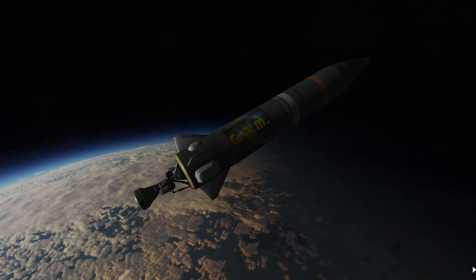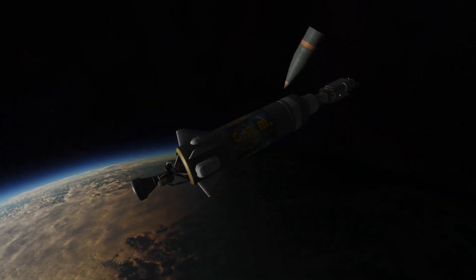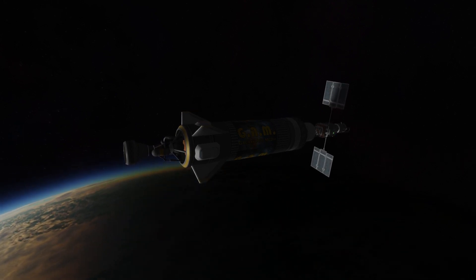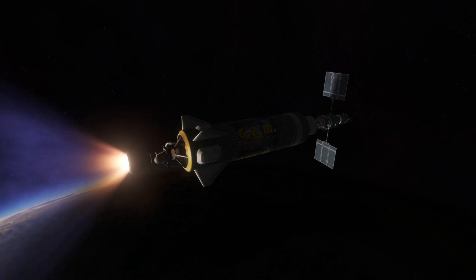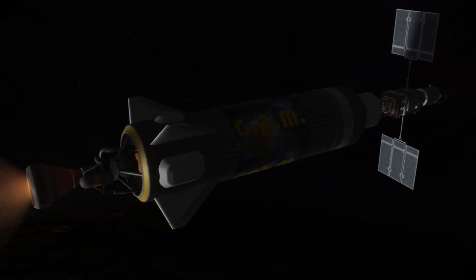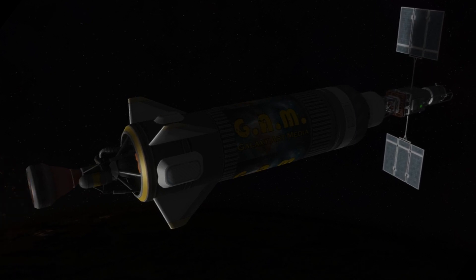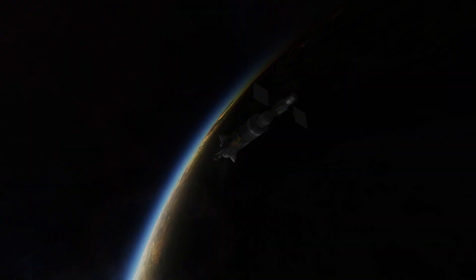And yeah, there's some lightning down below thanks to the volumetric mod. With solar panels engaged, we're simply moving up to the circulation burn, which will put us into a low Kerbin orbit. And there we go — we are in a low Kerbin orbit at this point. We're going to say goodbye to the second stage and continue on with the mission.